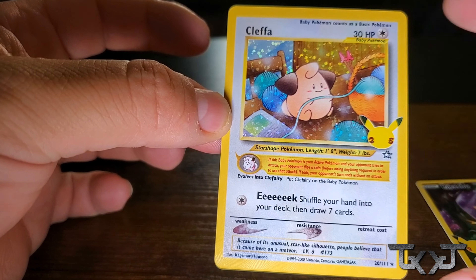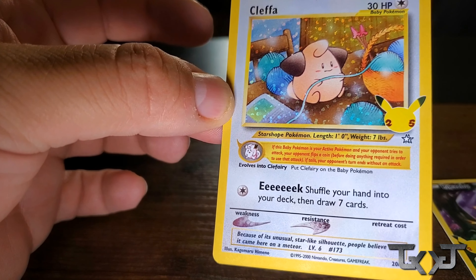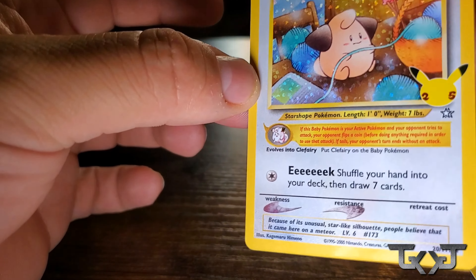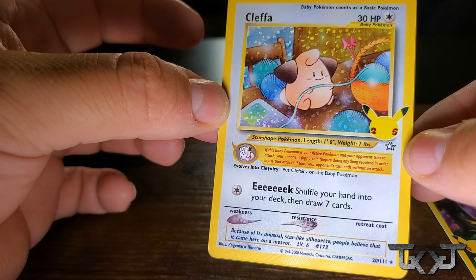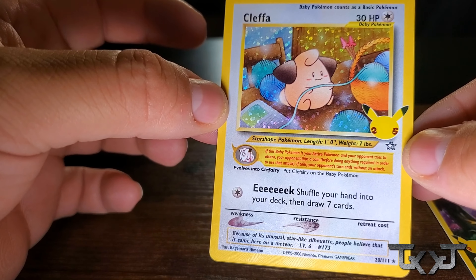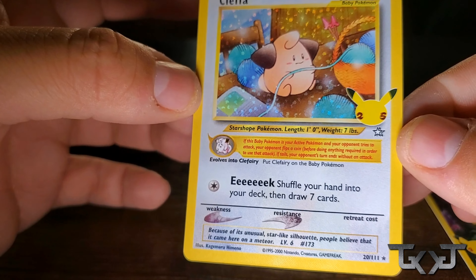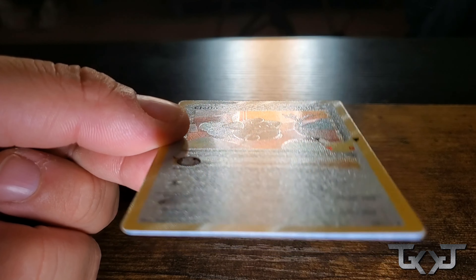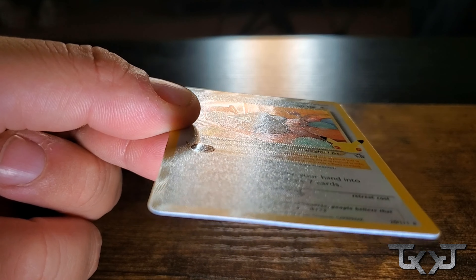It has the original kind of print — yeah, it's the original. It's the original kind of card. It has a different foil on it. And if you actually feel it, it's actually very textured. Oh, wow. It is. So that's pretty cool. Baby Pokémon counts as a basic Pokémon. Put on the camera here, look at this guys — the whole card itself is textured. That's dope as hell.